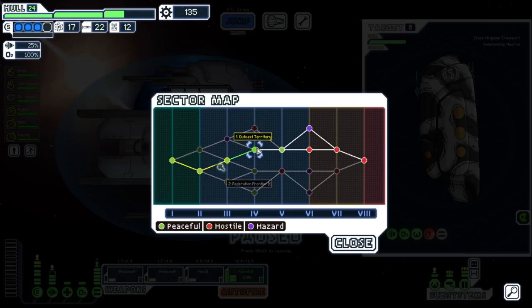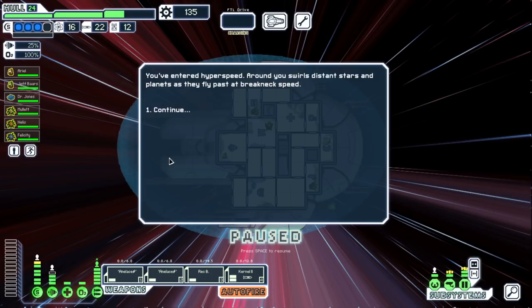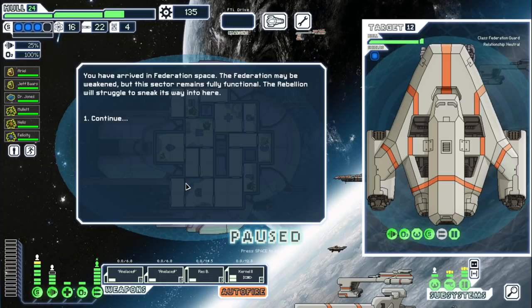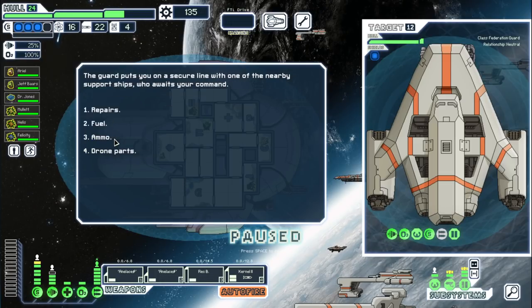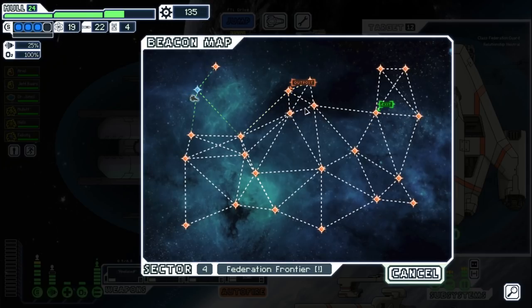Outcast territory or Federation frontier. I can't remember which ships we've gotten or not. We'll go this way. And we got drones for days. I don't really need anything per se. Repairs I literally need but I don't think I really want them. I'd rather take fuel just to get ahead of the curve further. We got a Federation outpost, which is nice. Let's go down this way.